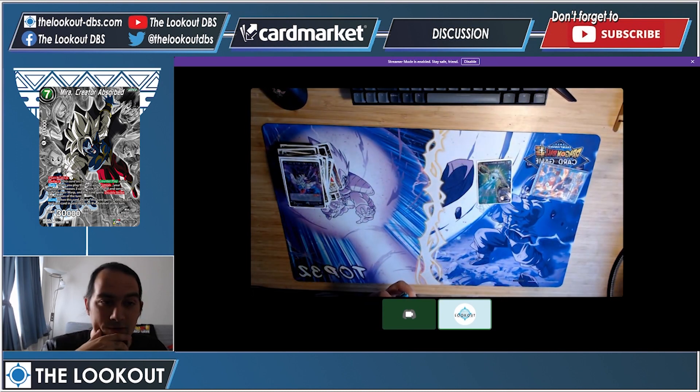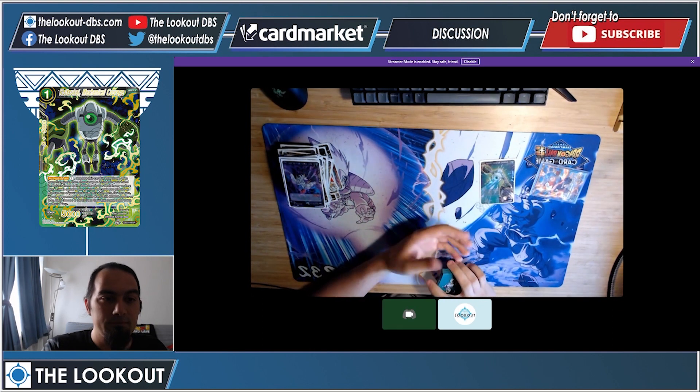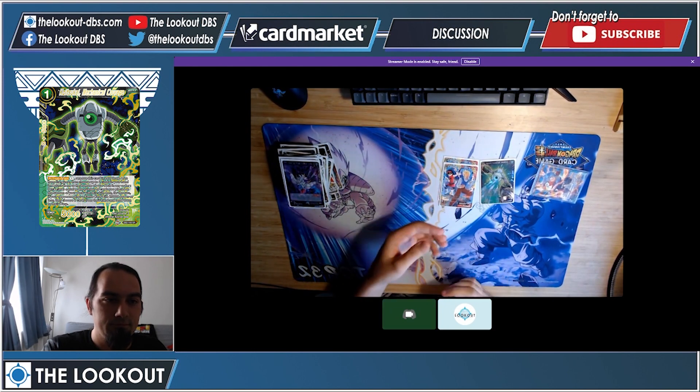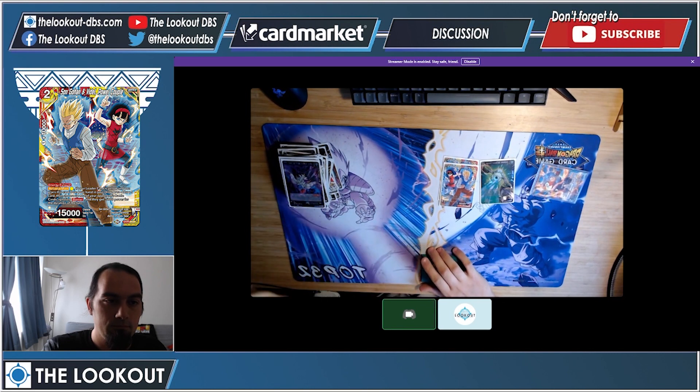This was the best-of-one pre-side event so here's the sideboard. Koitsukai for yellow matchups and blue matchups — pretty good. Son Gohan mostly for the mirror matchup — just get rid of their one-drop signaling barrier.